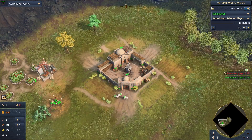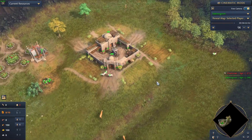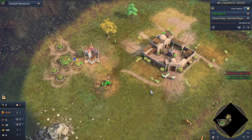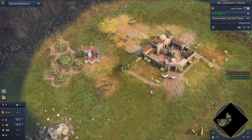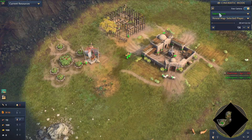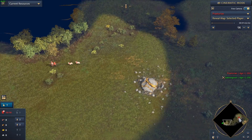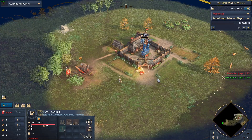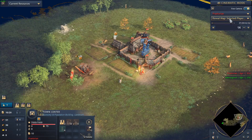I'm going to spend a quick moment introducing our two players. On the south side of the map in the color green, playing as the Delhi Sultanate, we have Bakhmogun. On the other side of the map, on the north, playing in the color red, we have Praetorian as the Holy Roman Empire.